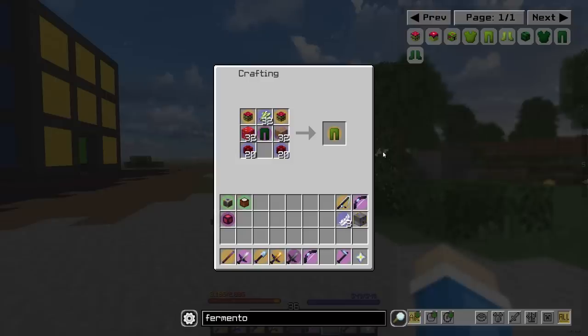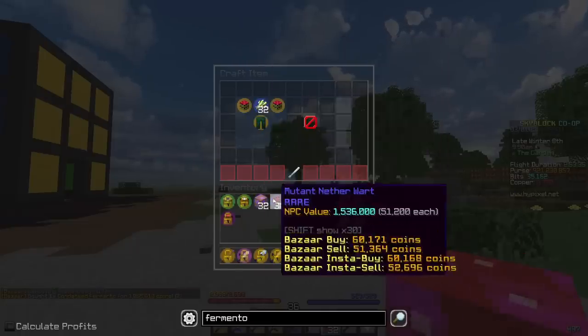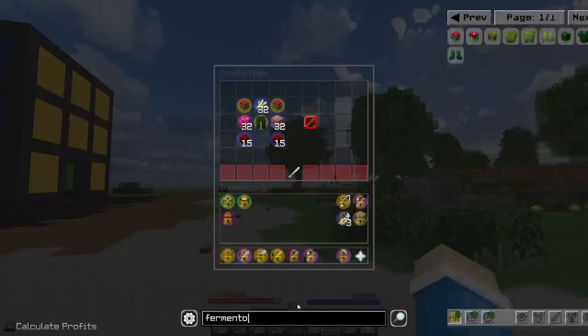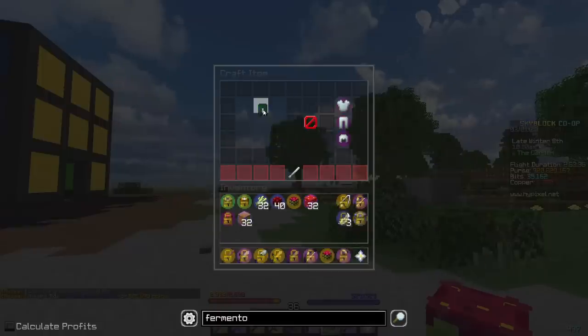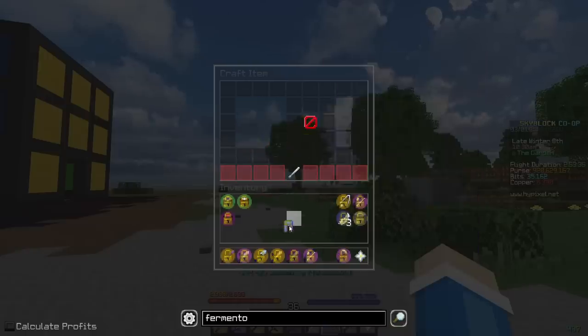We need the leggings, which is basically the chestplate recipe just with no enchanted cactus. Now that I have all the materials, I should just be able to craft myself up some little pantaloons. What am I missing? Oh, I need 20 mutant netherwort. So I guess I buy another 10 mutant netherwort. Now we should have everything — put everything in its respective places, and Fermento leggings.